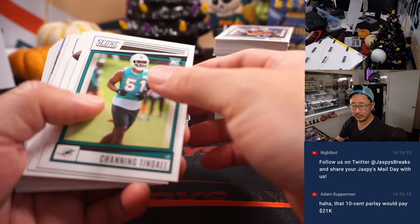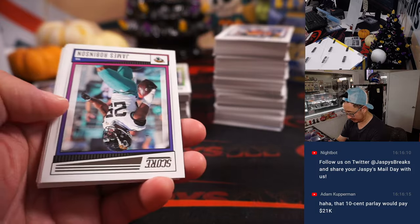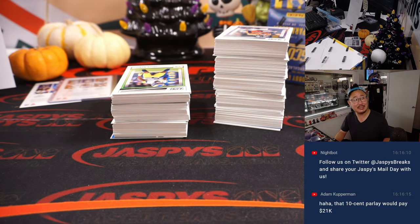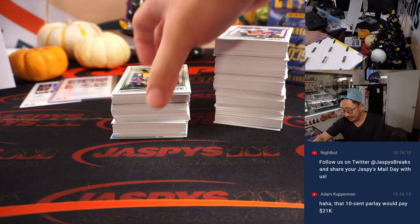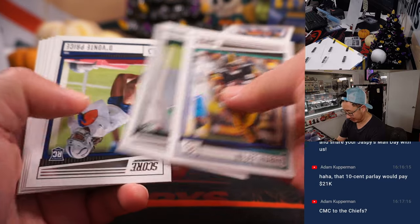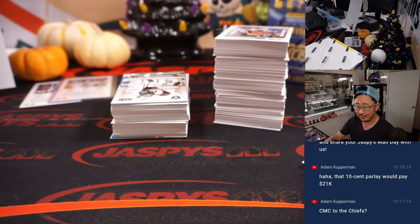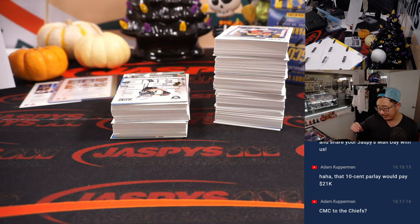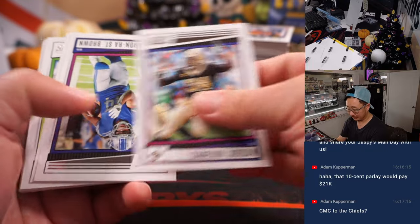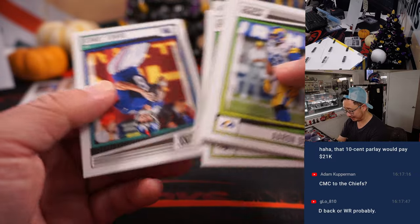G-Lo was saying earlier that the Chiefs made some cap space. Who do you think your Chiefs would like to add? I feel like you always want to add defense, but I don't know what kind of defense is available. What about the Christian McCaffrey sweepstakes — who's going to win that? I mean, almost every team has been connected with Christian McCaffrey. Christian McCaffrey to the Chiefs — Clyde Edwards-Helaire and Christian McCaffrey out of the backfield. In an Andy Reid offense, he would have a field day with that.